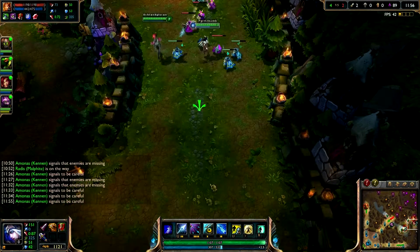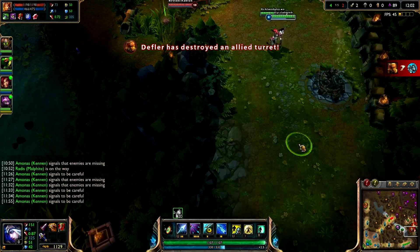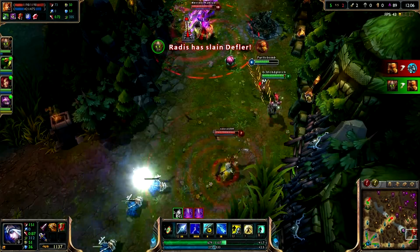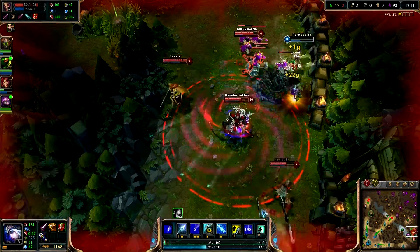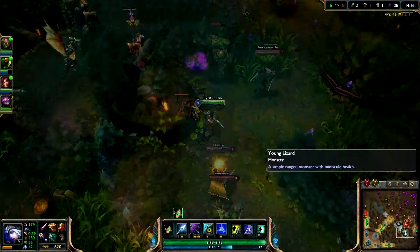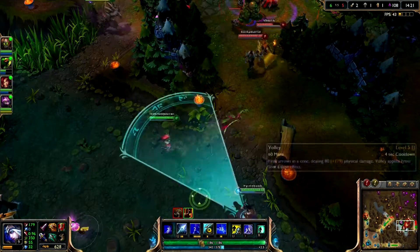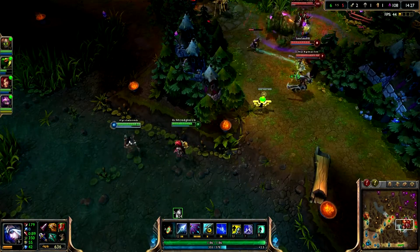We manage to kill the tower in our lane and get a bit greedy. We get surrounded by the enemy team with no way of escaping. I turn to fight the Fiddlesticks which also gives Zyra time to escape, making the loss much less hurtful. Once the tower is down it usually marks the end of lane phase. You need to push other objectives to help your team. At this point I almost have my Infinity Edge and picked up a Vampiric Scepter for some lifesteal.